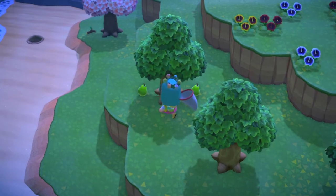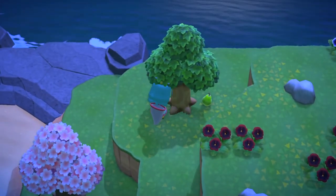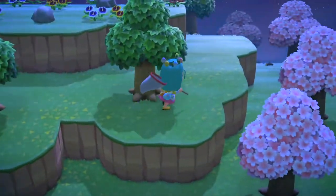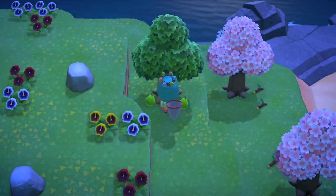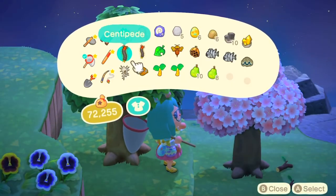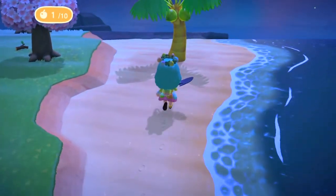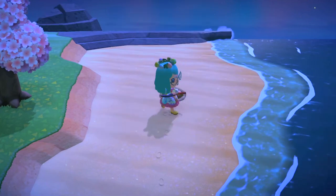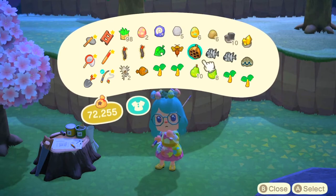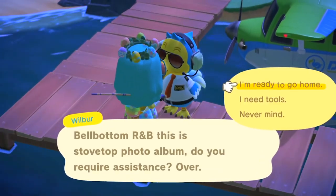When you go onto mystery islands you want to take back as much as you can because everything on a mystery island often sells for more since it's not from your island. In this case everything here is already from my island, but on a rare island with different fruit you want to take as much as possible. The goal of this game is to make your island the best it can be. I've collected as much as I want to bring back, my inventory is full, so I'm heading back by talking to the Dodo bird at Dodo Airlines.